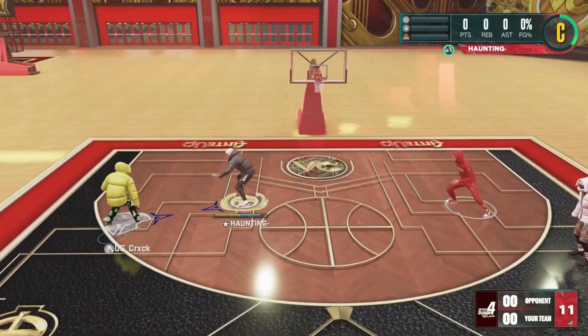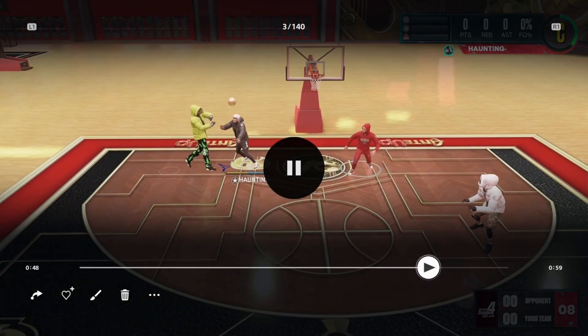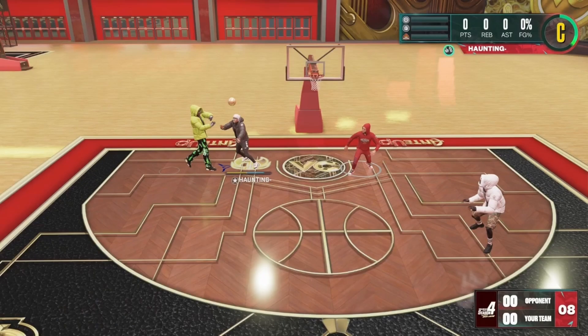He didn't want to shoot. Look right here — this is a perfect opportunity for him to hit a shot and he doesn't even want to shoot. He just wants to rim run. So today I'm basically going to tell you how to guard these people that really don't shoot unless they're forced to, or they start shooting once they get takeover. These defensive tips will help you play against anybody — good or bad shooters.